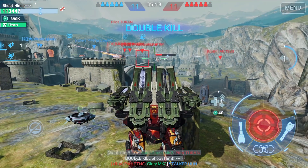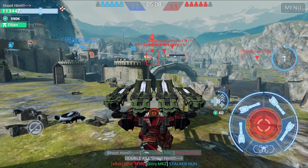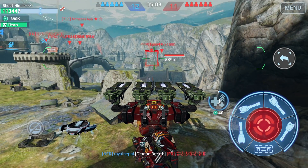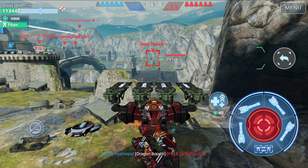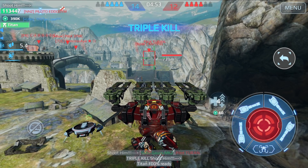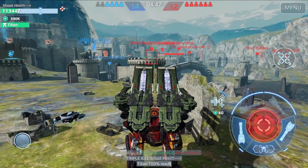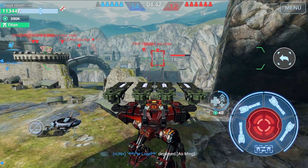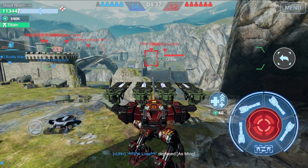We are continuing the assassination — one-hit kills. Of course we have to be careful; this works on TDM. On Beacon Rush or Domination it won't work as well, but on TDM if you find a good spot — another one-hit kill. The victim was a Lich this time. And now there's another Hawk with the rail gun.